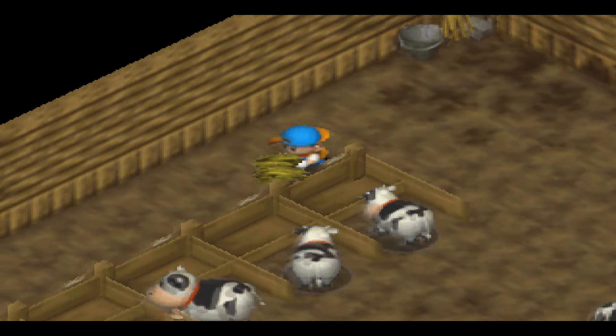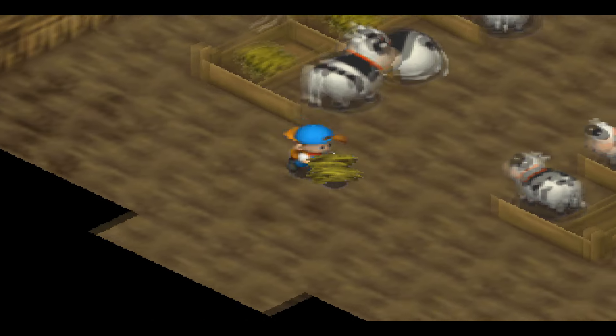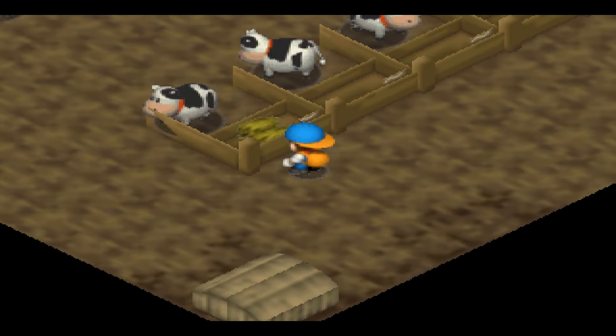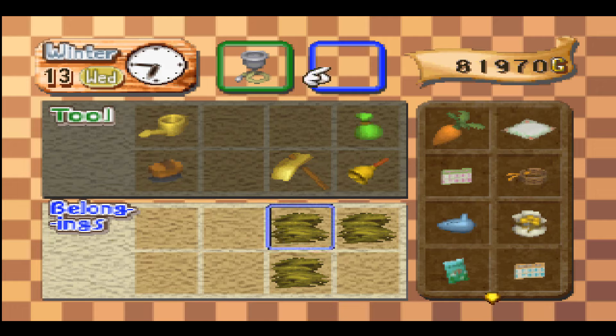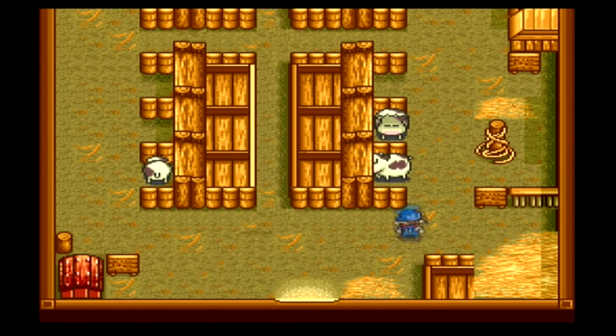The level design in the barn and coop is glaringly bad in the sense that you always have to face diagonally to feed the animals. So one time I accidentally wasted chicken feed because it turned out that I faced the same stall again. This game is just so obsessed with its isometric camera angle. We get it, you're 3D. Super Mario RPG had an isometric camera angle and it was on the Super Nintendo, but you didn't see Harvest Moon Super Nintendo having that camera angle.